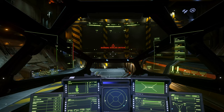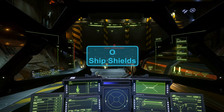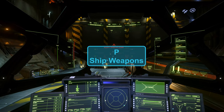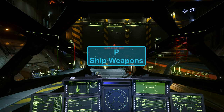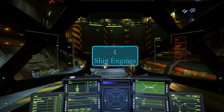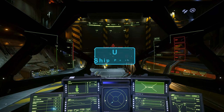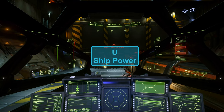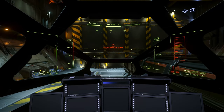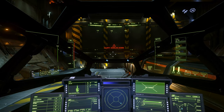You can control individual systems separately. If you want to turn off your shields, hit the O key. To turn off your weapons systems, hit the P key. To turn off your engines, hit the I button. To turn off actual electrical power, hit the U key. You can turn everything back on at once by hitting R.